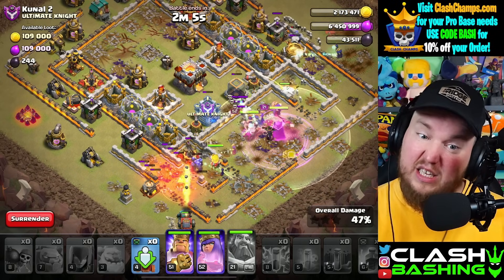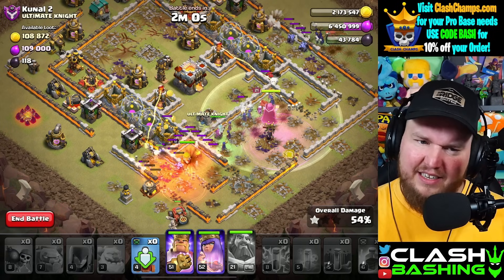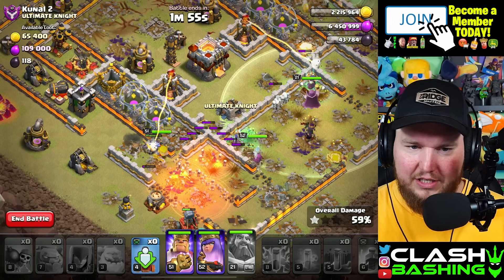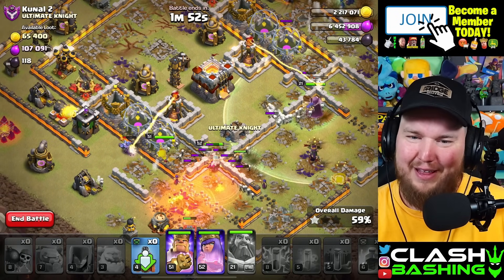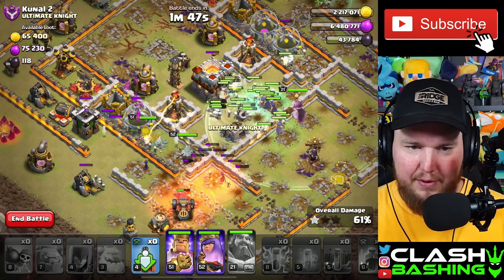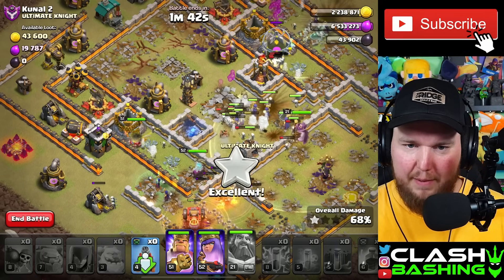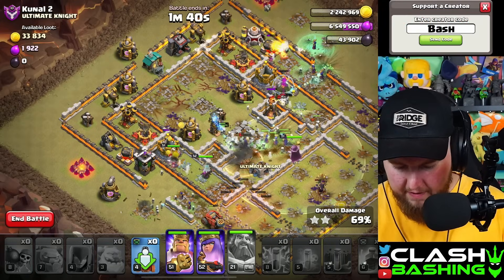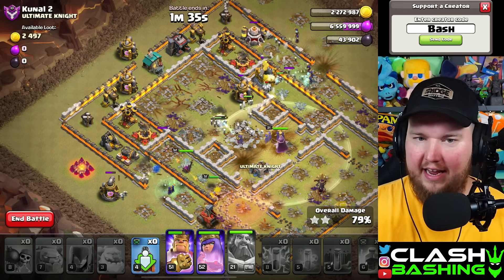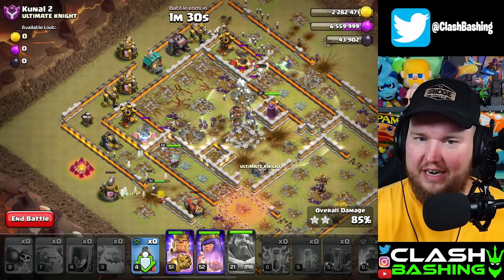I think that's a good time for our warden ability. We probably did need the wall breakers — I might have sent them a little bit early. We'll see how everything works. Imagine we one-star this — how embarrassing would that be? King's working, queen's working. The queen is in there, that's all that matters. She's going to help him out. We've got plenty of witches up the middle, we're good.